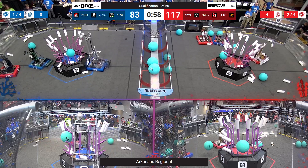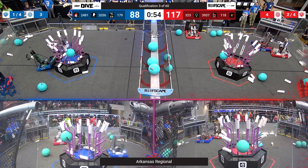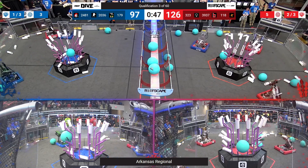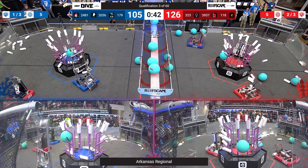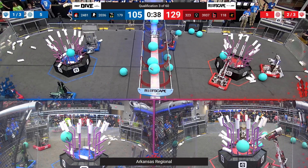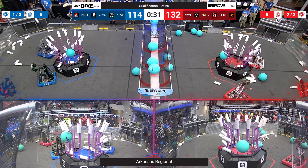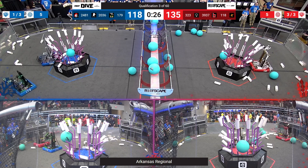These robots are causing some hefty defense here. Breakaway looking to use their processor for the red alliance, filling it. We'll see if their human player can get those two up and in the net — it finds its way there. 126-105 the current score with just 40 seconds left on the clock. Both alliances utilizing the processor will see a coopertition bonus here, which means that the total number needed to be scored is brought down for a ranking point.